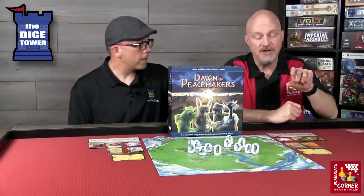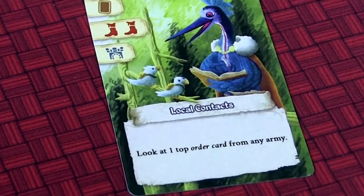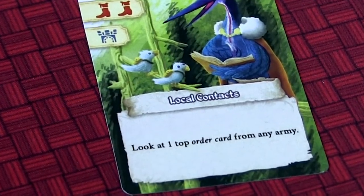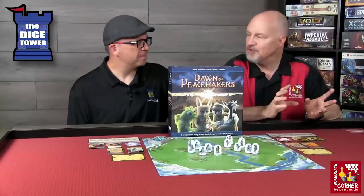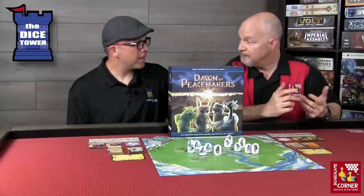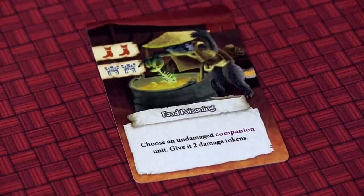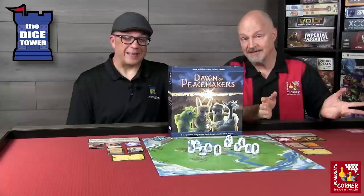Lastly, on most cards there is what they call a scheme at the bottom, which provides a specific action the peacemaker can do to influence the battle. Some very interesting schemes — some of them are different than you might expect from a peacemaker. For example, there is one called food poisoning, which decreases the morale of the group. The peacemakers are trying to achieve peace so that there isn't great suffering on both sides — the needs of the many outweigh the needs of the few.